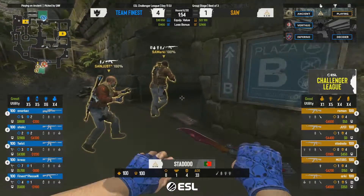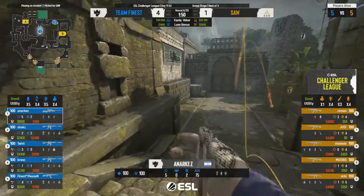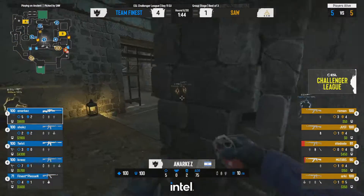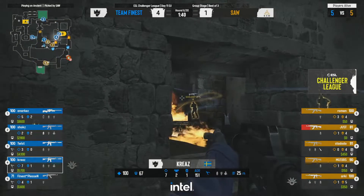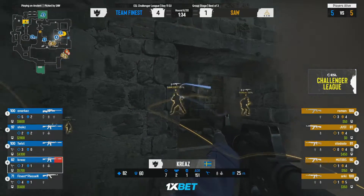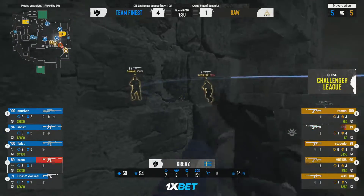I like Pleasant's positioning — he seems to hold up towards mid fairly often but he's never holding the same angle twice. One of the things I noticed about Finest is they take really interesting off-angles and try to catch the opponent off guard, and it's working out well. I absolutely love this map radar — it shows these details perfectly.